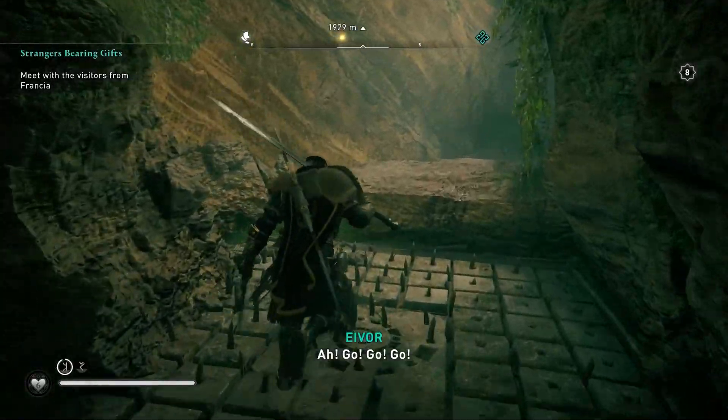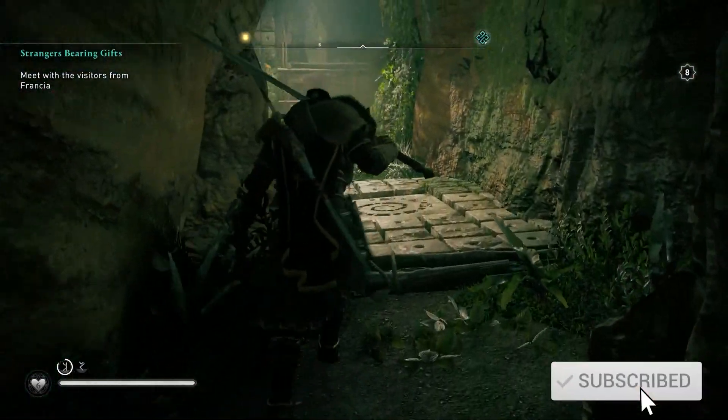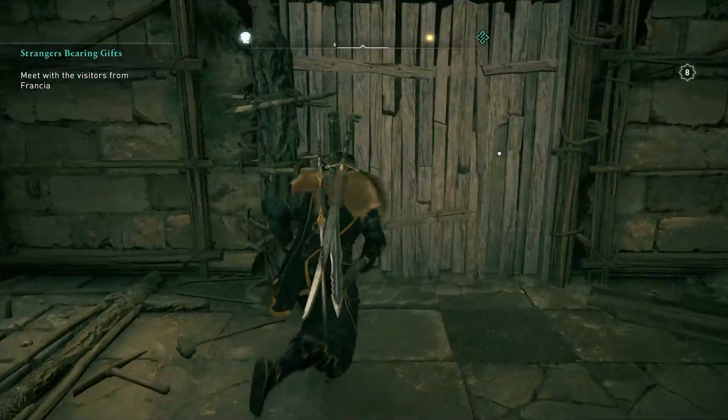Interact. Pretty much just keep heading forward. Watch out for the traps — don't stop — and eventually you're gonna end up getting into the spot where you need to find four items for four pressure plates. Gonna keep it simple.